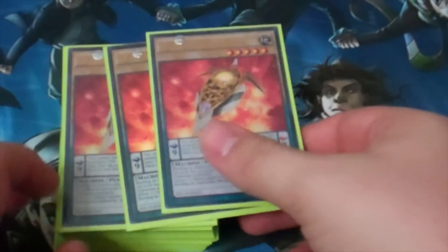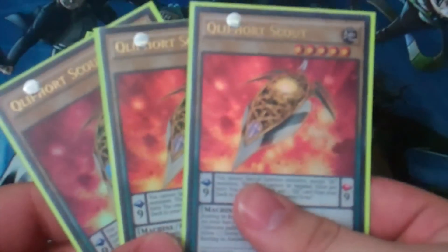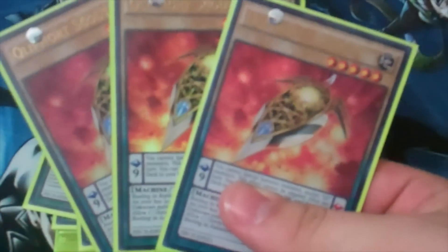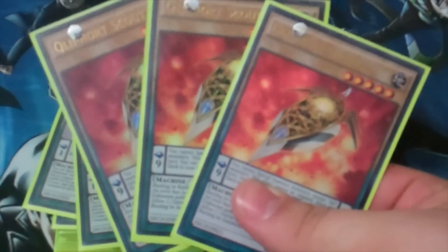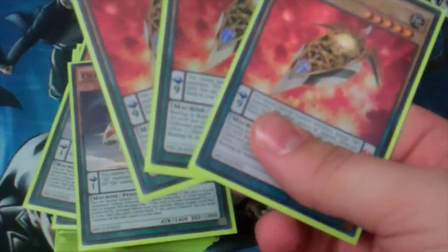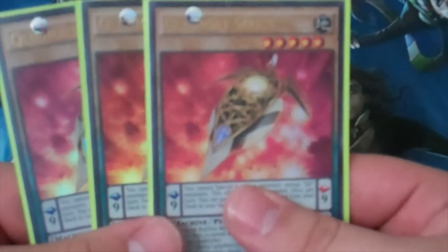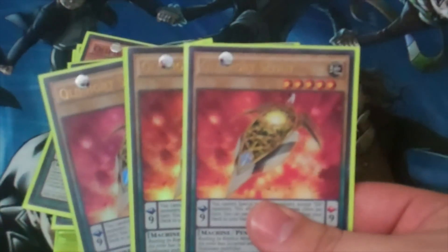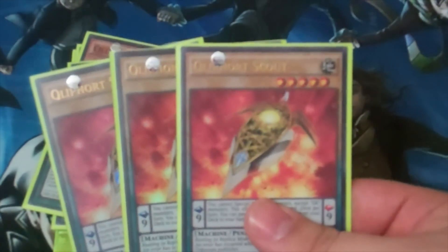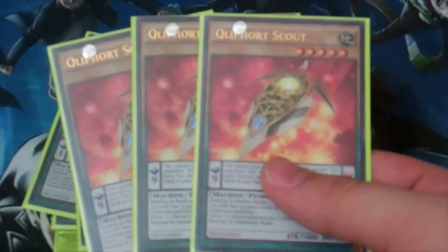Starting off with 3 Clifffort Scout. You've got to play 3 of this no matter what. It is the searcher for everything in the deck. I was able to pick up the third copy. I really feel like Clifffort are still going to be the strongest deck, even though we're getting more support for Shaddoll, Burning Abyss, and Stellarknight as well.